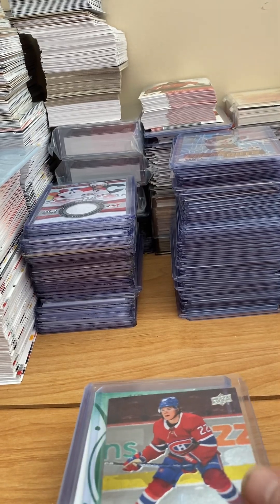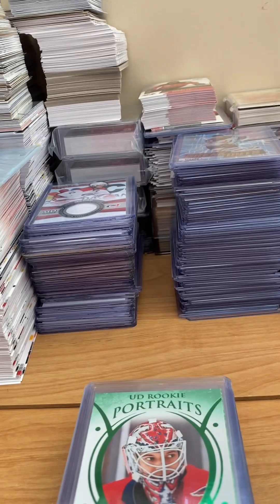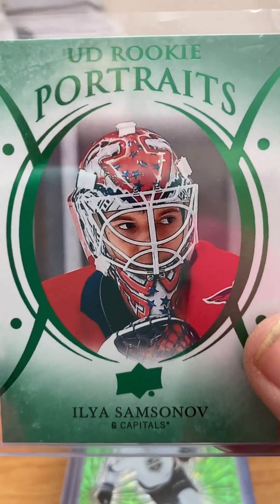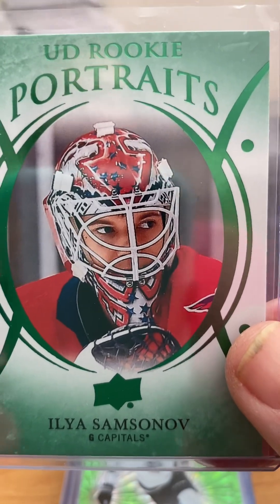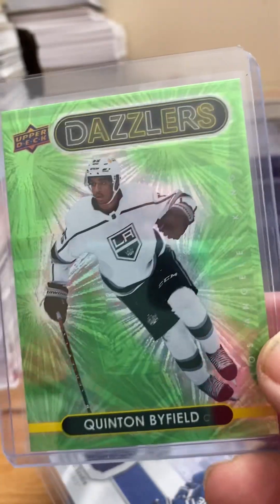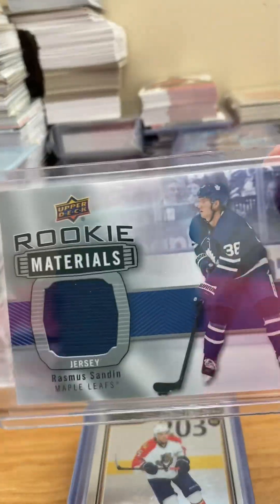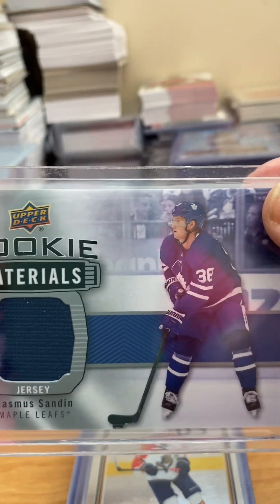Upper Deck also has some inserts in Extended. They have things like Black Diamond Rookies — they don't do as well as you might think — or the classic Upper Deck Rookie Portraits. This green parallel you can get on e-pack by combining some Portraits together is a good one to get. Another rookie product in Upper Deck is Dazzlers — beautiful cards, but only going to be worth a buck or two. And the classic Upper Deck Rookie Jerseys are an insert in the rookie year, but not considered a rookie, and not really worth too much overall.